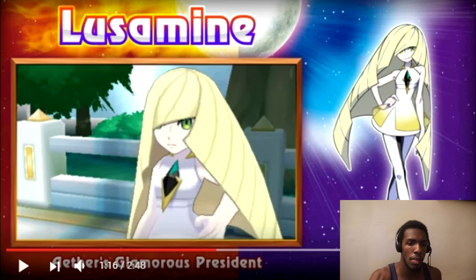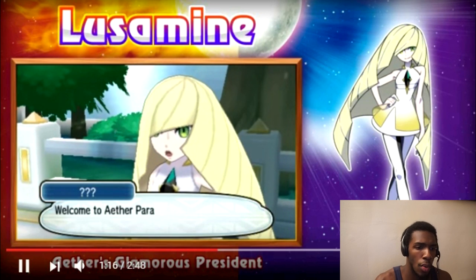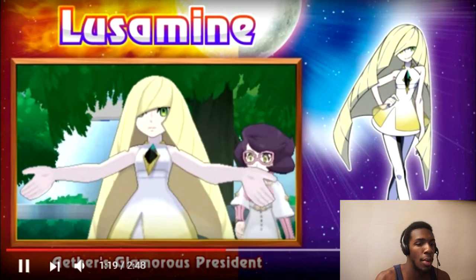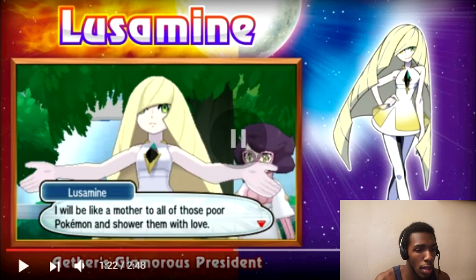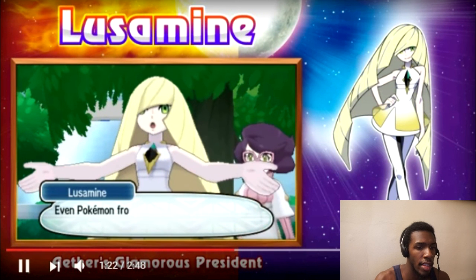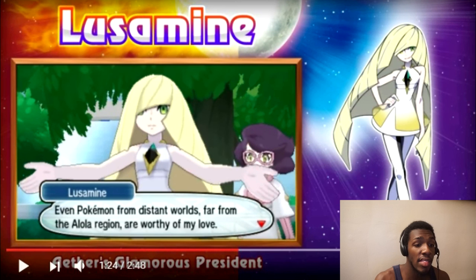This app looks like it's having its own issue — we're going to make sure we can get this back up and running. So she's the glamorous president of the Aether Foundation. And what I want to do is look at what she's saying: 'Welcome to Aether Paradise, the Aether Foundation's own private island.' So this is probably that white man-made island we've seen. 'I would be like a mother to all of those poor Pokemon and shower them with love.' And there's Wicke behind her. 'Even Pokemon from distant worlds, far from the Alola region, are worthy of my love.'